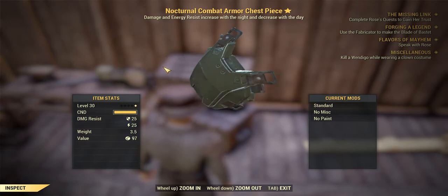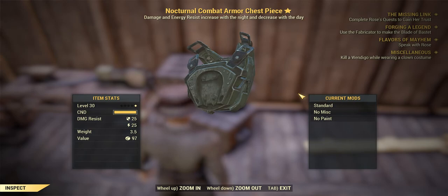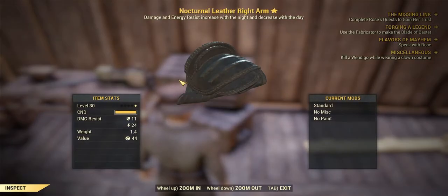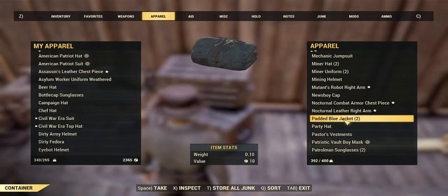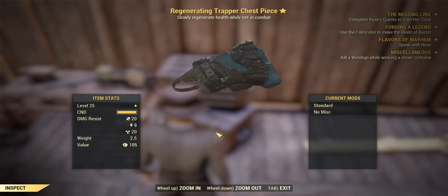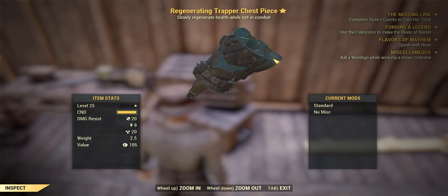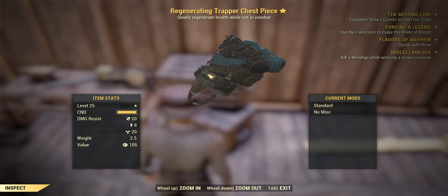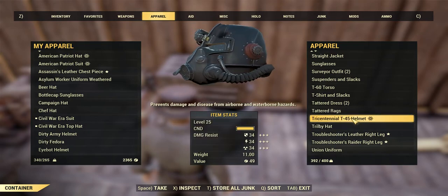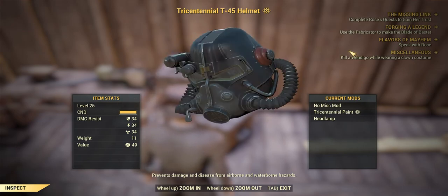This piece here is for you guys that love power armor aesthetics but don't want to actually wear power armor — it's a completely different class of item. We're going to do the Nocturnal leather for 40 caps, and another piece for 20 caps. This piece here slowly regenerates your health whilst not in combat at any level — this is amazing because it stops you having to heal yourself. This here is 75 caps. We'll do this one for 40 caps — it has been sprayed with centennial paint.